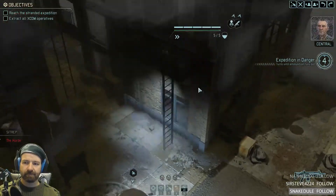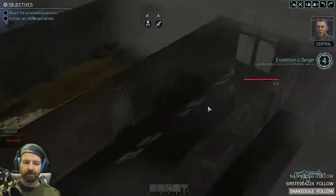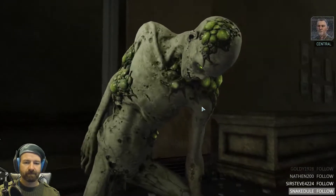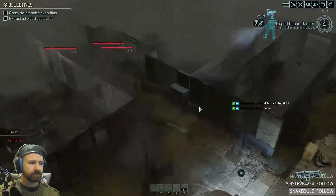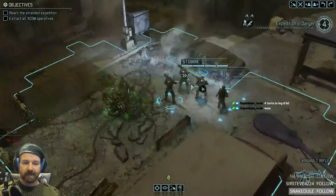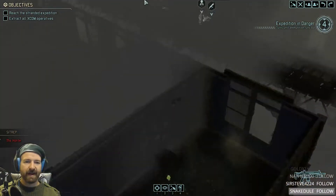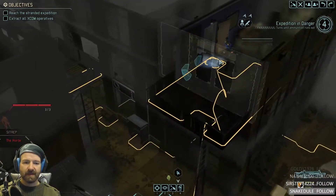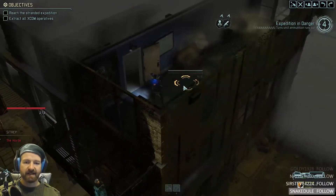The whole place is overrun with lost — don't bother trying to outgun them. After you secure the expedition, you'll have to return to our original entry point for extraction. Don't get overrun. Keep the path back to Firebrand clear. Yep, four turns. Didn't we just take the resistance order that gave us two extra turns? On the plus side, we can just sprint with everyone because these lost are far enough away that they can't get to us and attack this turn.